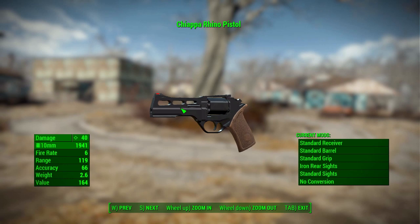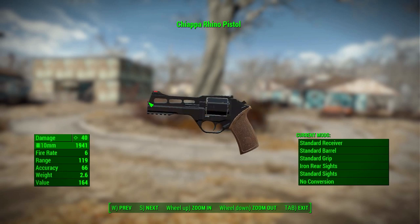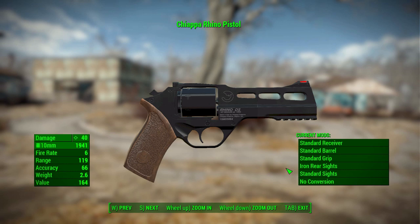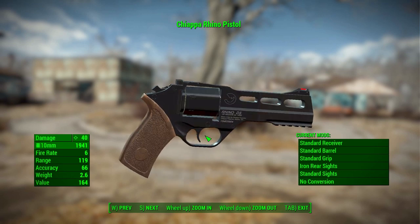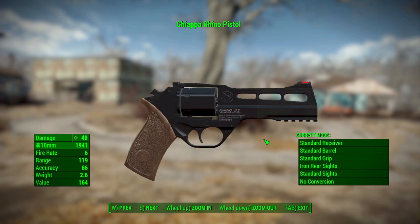As you can see, we have the Chiappa Rhino pistol, which is pretty nicely made with some good texturing and modeling — a lot of nice little details and very good looking indeed. On the right-hand side we have a decent selection of different modification categories, though some are a bit lacking at the moment, especially the sights category where we only have iron sights. That is temporary — the mod maker states on the mod page that they're already looking into adding additional sights and perhaps a laser or light attachment.